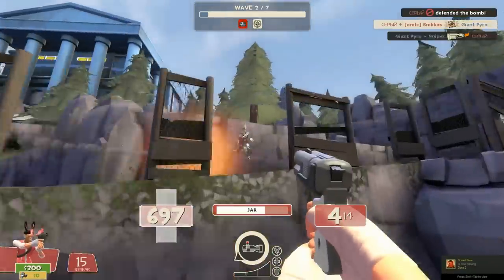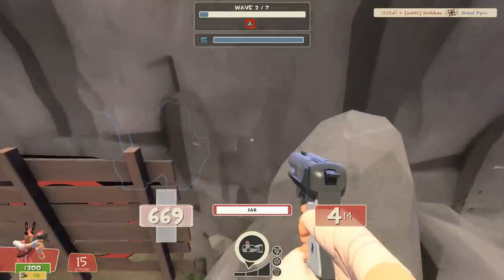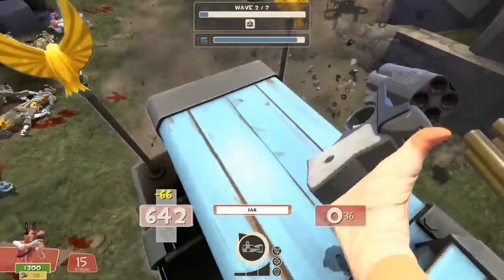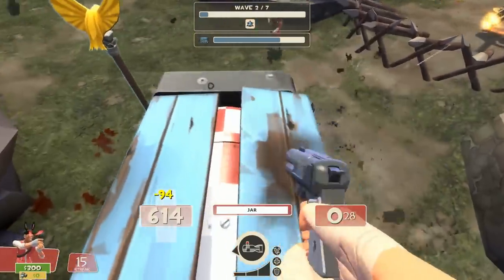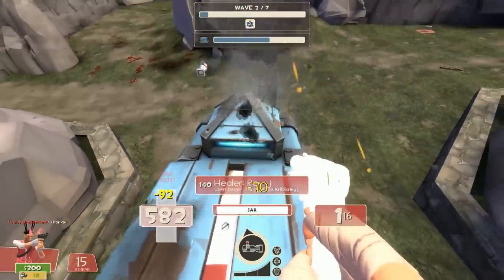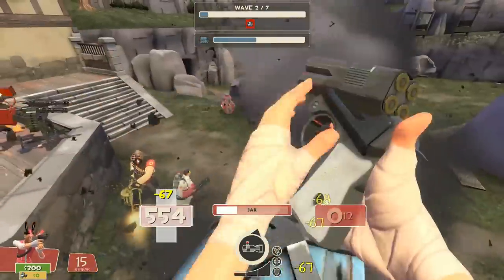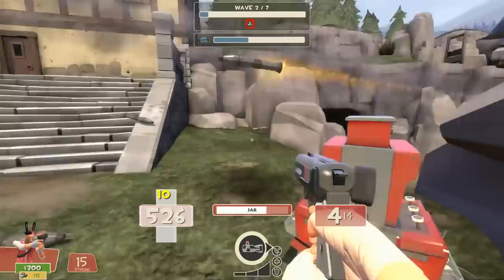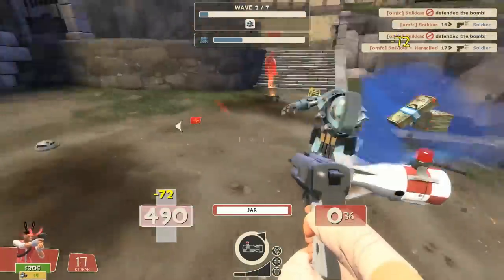Let's now talk about the general loadout as a scout. There are some different opinions but the basic things are always the same: mad milk for the secondary, the Fan o' War for the melee, and now the primary is the discussion topic. I personally take the shortstop. The shortstop gives you a bonus of 20% more healing from all sources when deployed. You get more healing from health kits and especially more overheal from money that you pick up, but only when you have the shortstop in your hands — not sheathed or when your melee is out. You have to hold it to get this bonus.